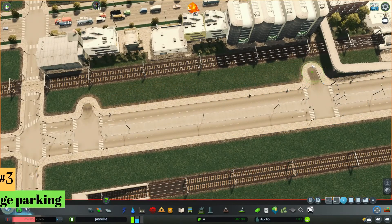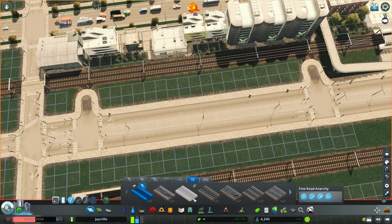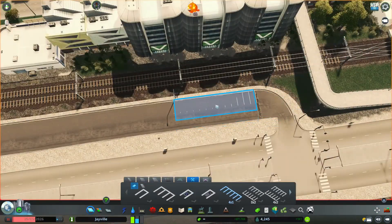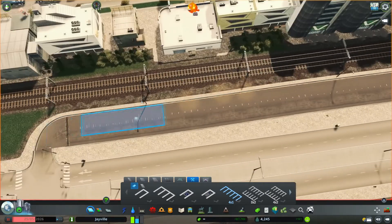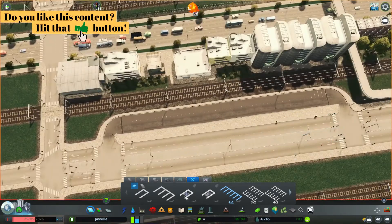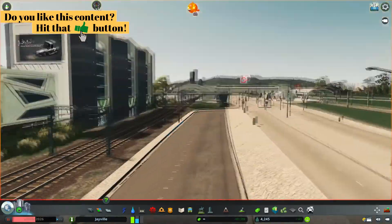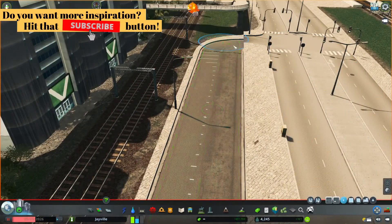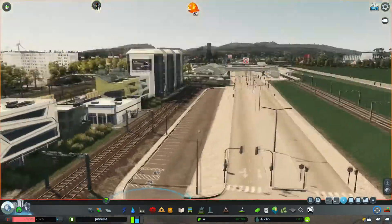The base game unfortunately does not include parking features, so for this tip we are again depending on road assets and the Traffic Manager. You can quickly find some maintenance roads and parking roads to add parking spaces into your city. You should include them especially on busy places like train stations or shopping malls to create a more realistic vibe in your city.